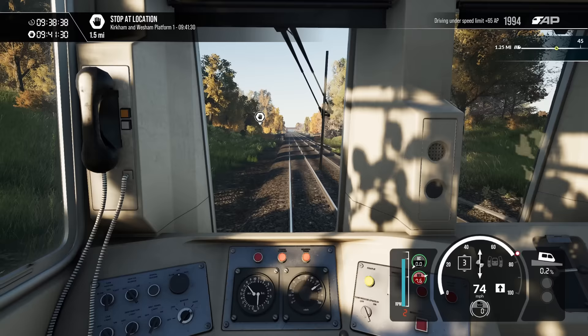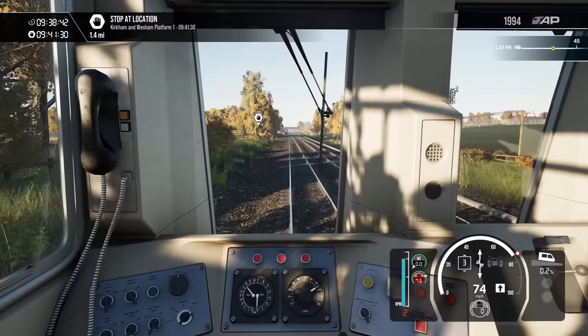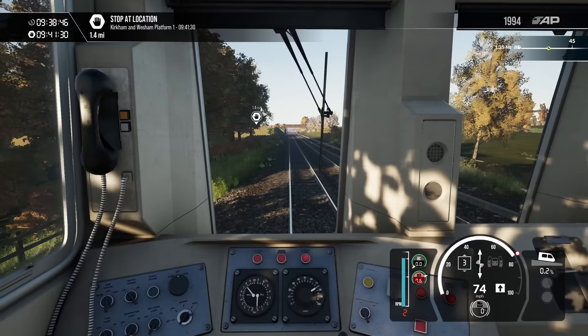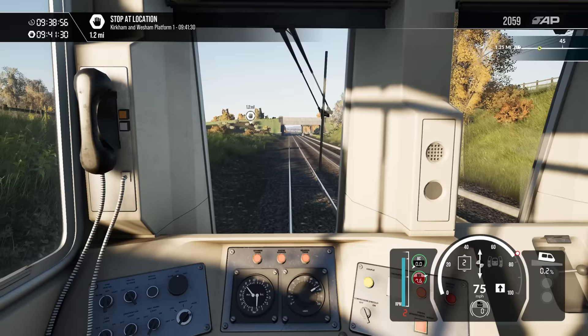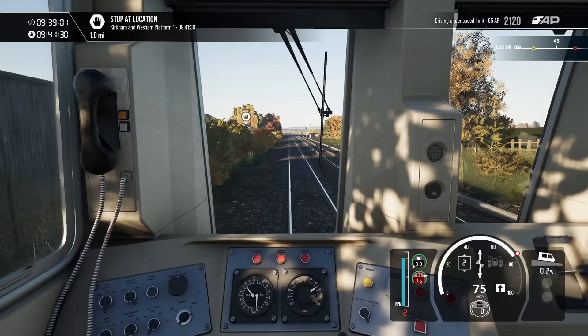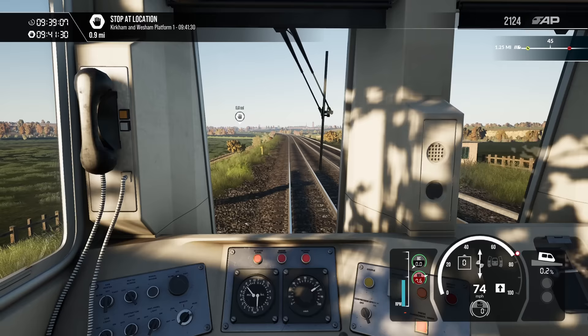This same route — minus the Ormskirk branch — Preston to Blackpool North is a free route for Train Sim Classic. So you could buy the Armstrong Powerhouse 142 and if you've got both games, I'd recommend Train Sim Classic. You've got more variety, more modern liveries, older liveries, and the sounds are absolutely spot on — where the sounds on this are not as good as I think they could be. It's still an enjoyable drive. It's a bit odd because Armstrong Powerhouse have played a part in this — it's odd they haven't supplied the sounds as well.